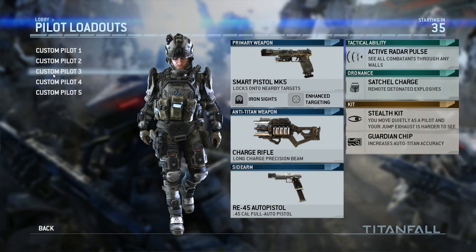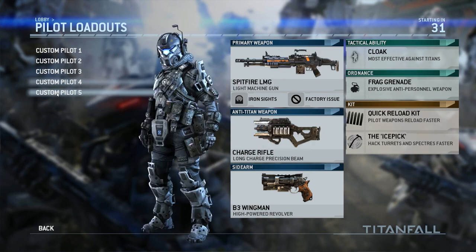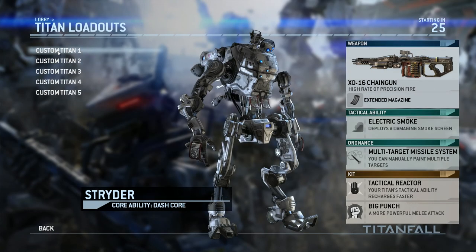I love using the charge rifle to hit Titans when their shield is down and on critical hit spots — it takes off almost half health, it's amazing. Got the auto pistol again for quick finishes, and active radar pulse so if I'm sitting and waiting I can see if anyone's charging in. Satchel charges to be even more of a stealth threat, and guardianship. My last two classes — shotgun and LMG — I mostly skip over. I use those for hammering down Titans when rodeoing or in last titan standing, or when I get tired of getting shotgunned myself.